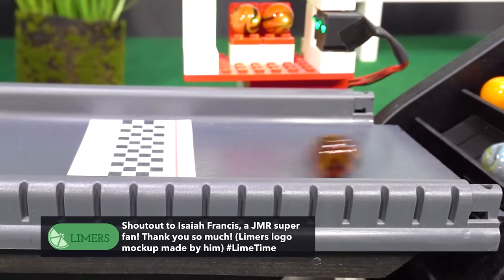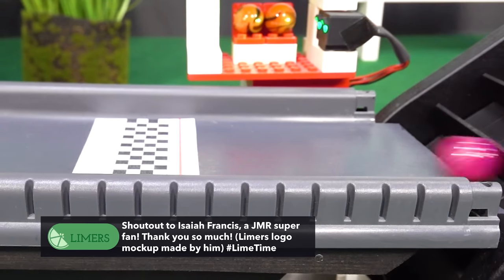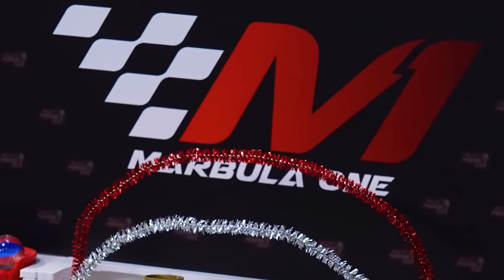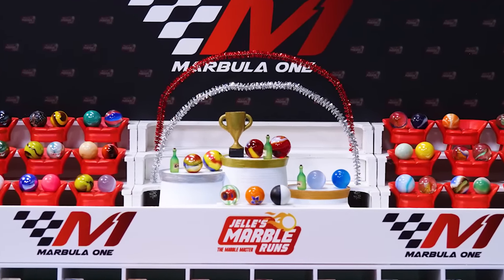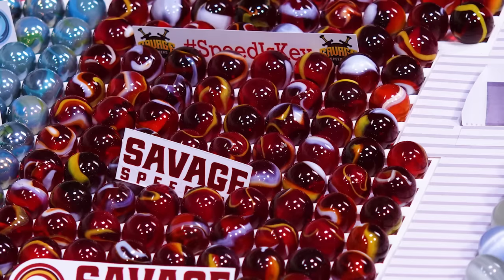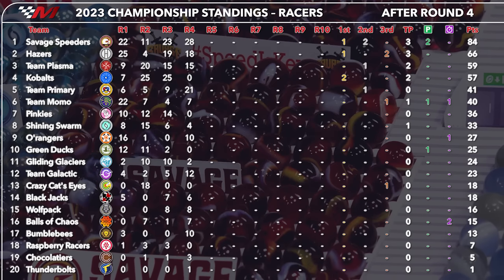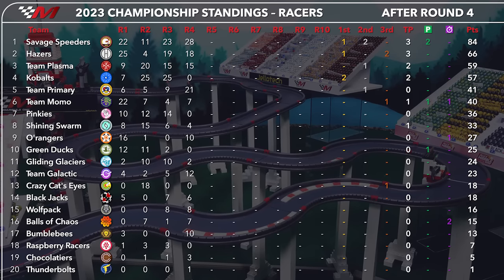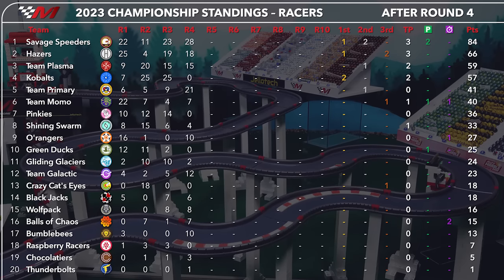Shoutout to Isaiah Francis, by the way — he's been a Yella's Marble Runs fan for the last five years. Thank you for your support, Isaiah. Swifty needed a great result here. This is the second race that Swifty has run in this season, and also that marble's first ever win in Marbula One. The Savage Speeders are accustomed to success in this discipline. Royal is the leader of the individual championship over Speedy. Cloudy, very close behind, then Swifty, Ecto, and Momo.